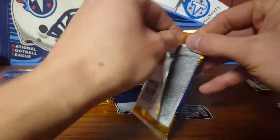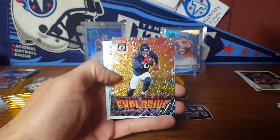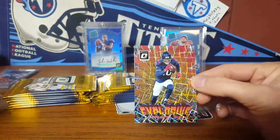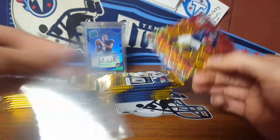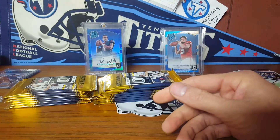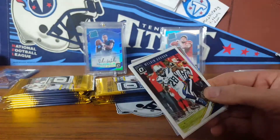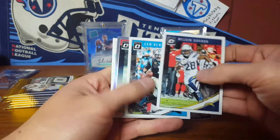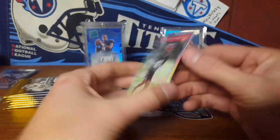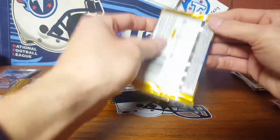We already went through our auto, so we got Marlon Mack, Patrick Peterson, the Explosive Deandre Hopkins, and Kyle Leta rated rookie — that's a nice insert. I'm really hoping to pull one of those Downtowns. If you can get Baker or Barclay, those are going for pretty good money — even Darnold's going for good money, Brady's going for good money. We got the holo of Malik Jefferson and Calvin Ridley — not numbered, but we'll sleeve them anyway.